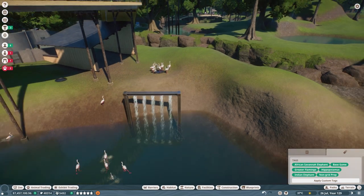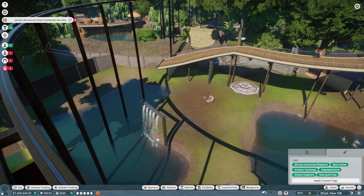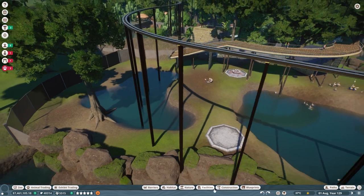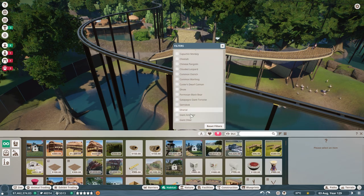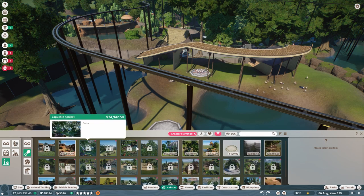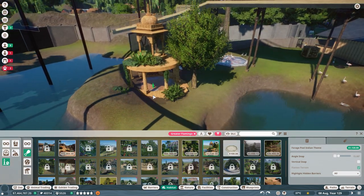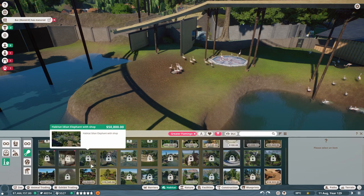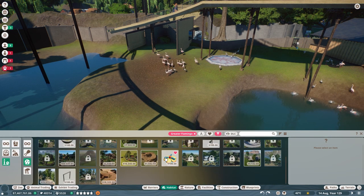I'm going to put a waterfall in here, but I also want to add one of these water features. Let me filter it to the greater flamingo and see what enrichment items they have available — I'm pretty sure they're fully researched. For food they literally just have their foraging pool. Oh wow, there are some cool Indian-themed habitat items, but that's not exactly what we're looking for. We have some herb scent markers and some sprinklers to use.